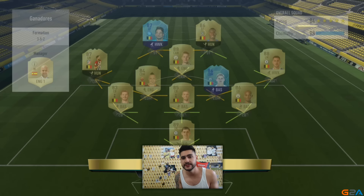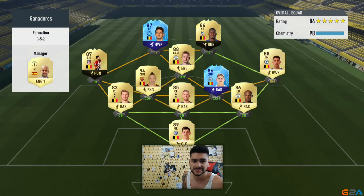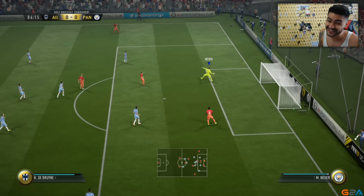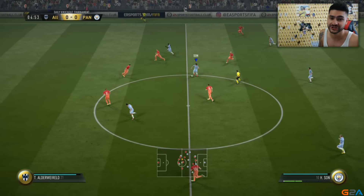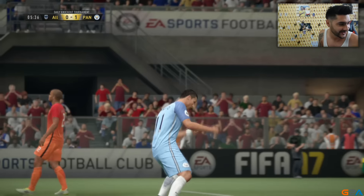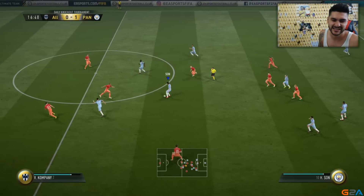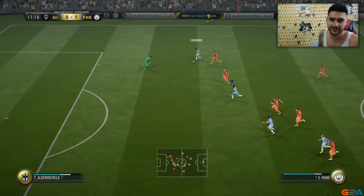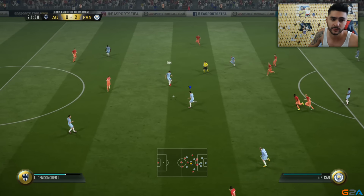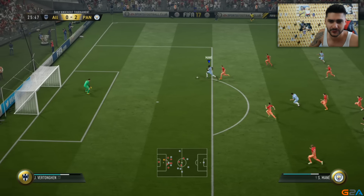First opponent of the day — a 3-5-2 formation with Mertens, Benteke, De Bruyne — it's a full Belgium squad. Minute four: a dangerous shot from De Bruyne, a lot of power behind it, but very well positioned was our goalkeeper Neuer. Ronaldo on the counter attack — Ronaldo does what Ronaldo does — scores without any problems, one nil early on. Rio Ferdinand is such a dominant center back. On the counter, Casemiro passes to Mane — easy finish with an open goal after a great passing move.